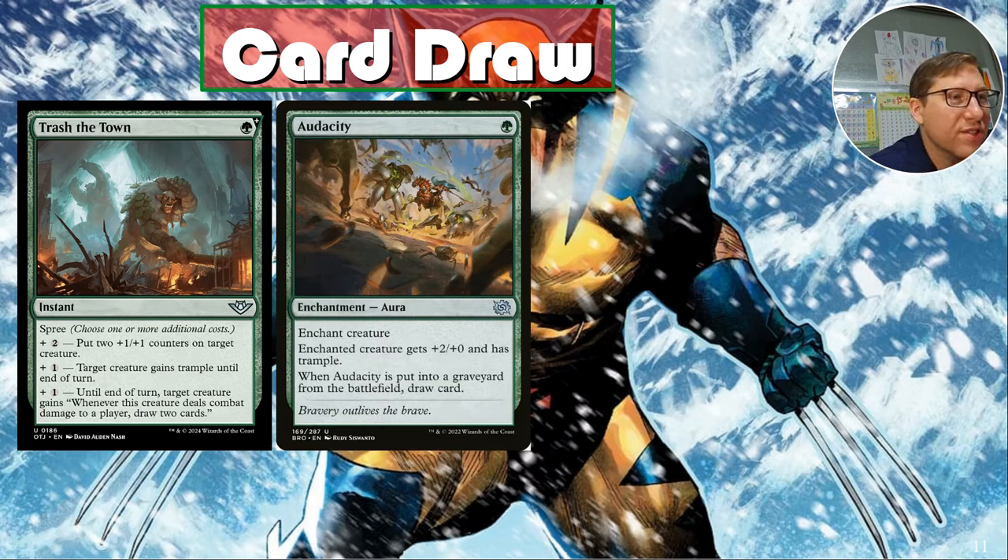Audacity — for one green, enchanted creature gets plus-two/plus-zero and has trample. When Audacity is put into the graveyard from the battlefield, draw a card. Hopefully it stays on Wolverine, but it's one green for a possible card draw. Green is not good at card draw, so that's actually a good deal. If you already have trample on Wolverine, put it on something else — if that gets knocked out, hey, you draw a card.